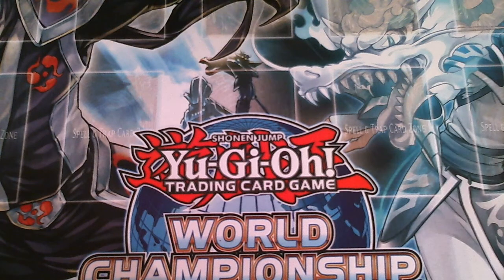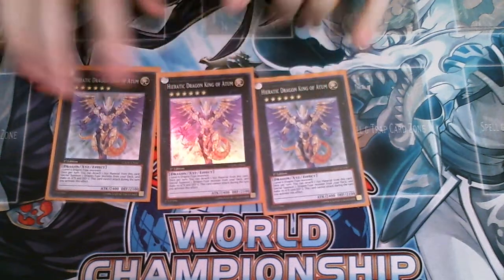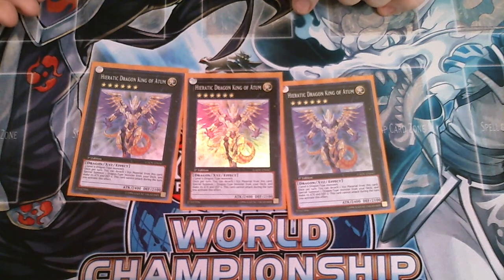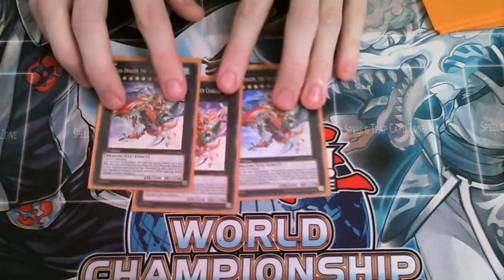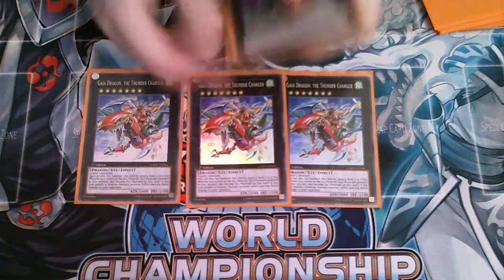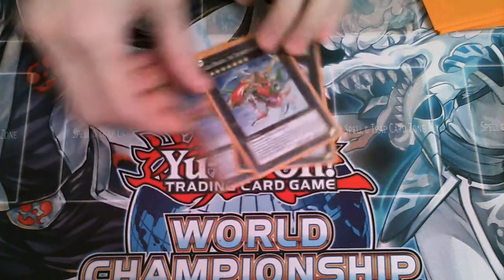Into the extra deck: three Hieratic Dragon King of Atum. This is your central combo card. I'm playing three because without Gustav Max there's no OTK, so you have to be able to go into this guy multiple times if you want to win. He brings out whatever dragon you need — you don't always bring out Red MD, but you do bring out whatever you need. I'm also using three Gaia Dragons. The theory is that in every game I can theoretically make three Atums, so I want to be able to overlay a Gaia Dragon on top of each one.